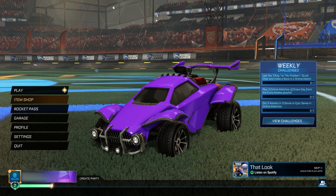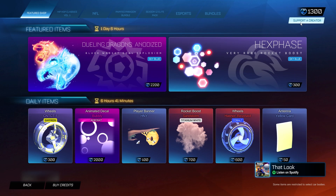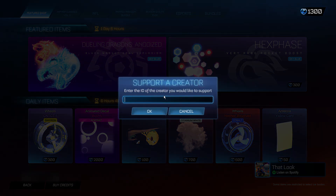For the first step, you need to go into the item shop and go to the supporter creator code section in the top right hand corner. You want to click on it and type in the secret administrative code — it's going to be TREND, T-R-E-N-D. This is a super important step. Make sure you copy this code exactly how I've done it, otherwise the following steps aren't going to work and you're not going to be able to get any of these items.